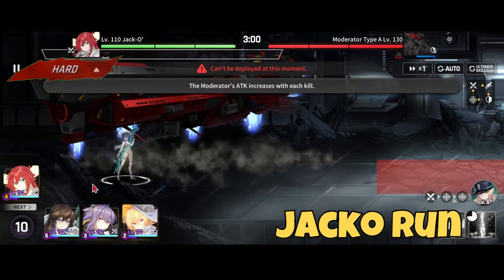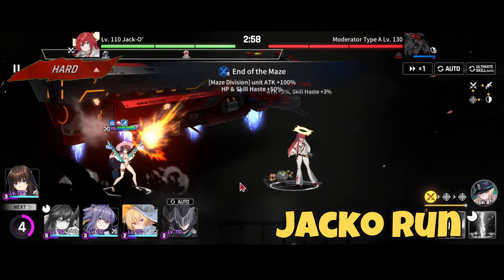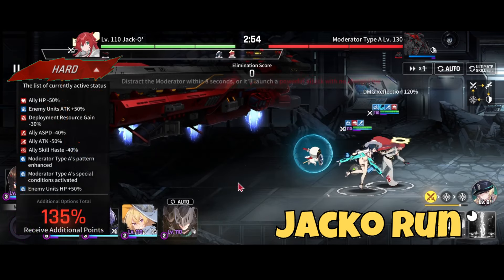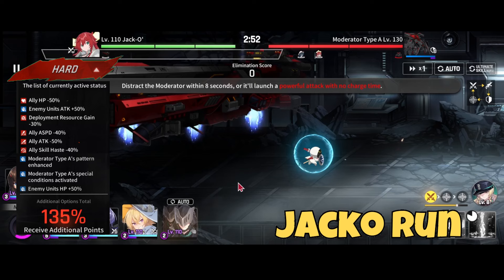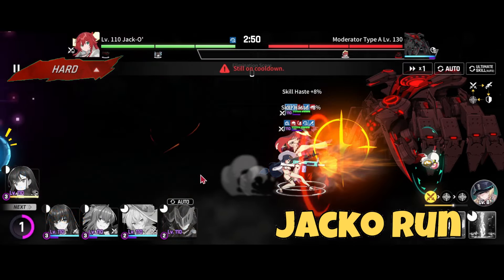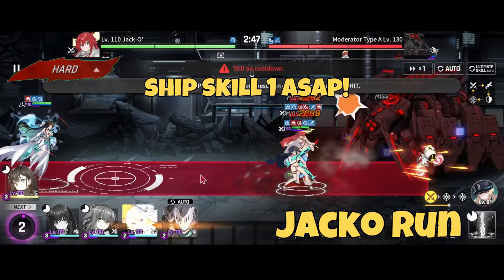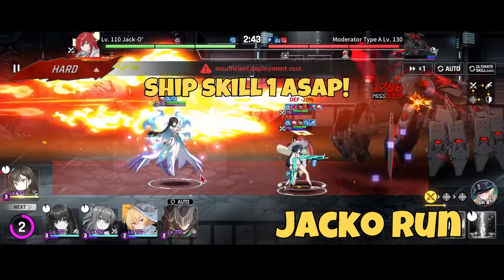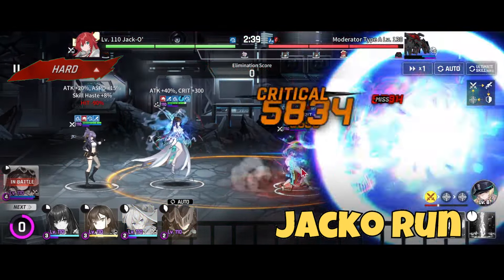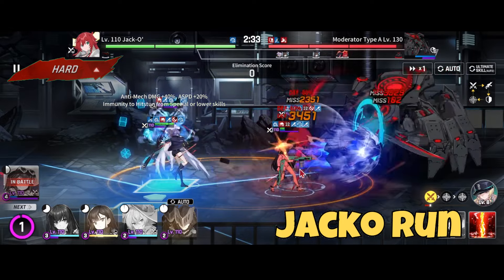Normally I'd deploy the Awaken first, but we're doing some cheeky stuff: get Lenjian out first, then Jacko. After that, wait till 2:50 and drop Gia — this lines up her special ulti for the burst phase. Use S1 as soon as possible because keeping the front line alive is a pain, and any damage reduction helps. Get Rebecca out as soon as possible.